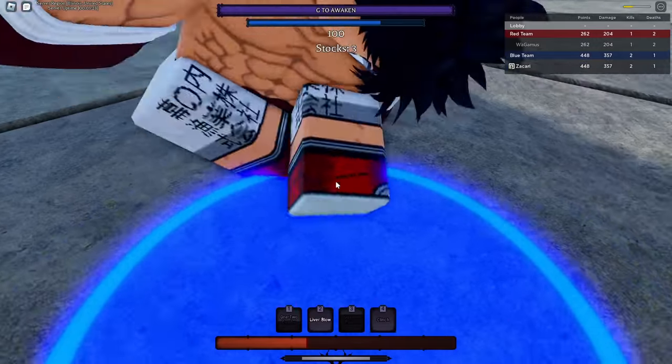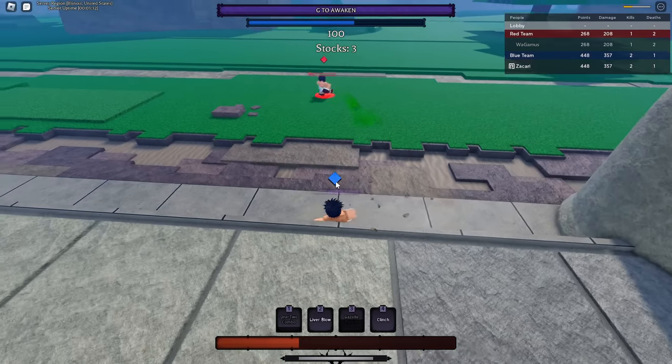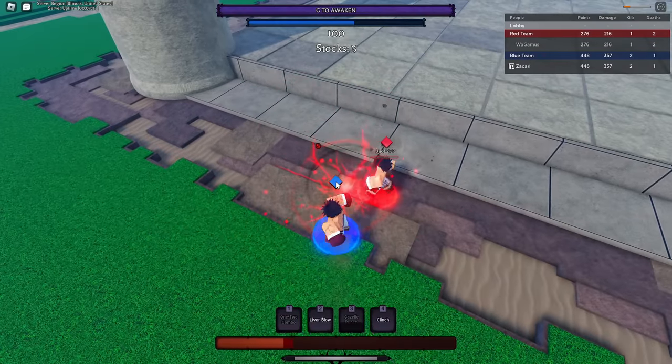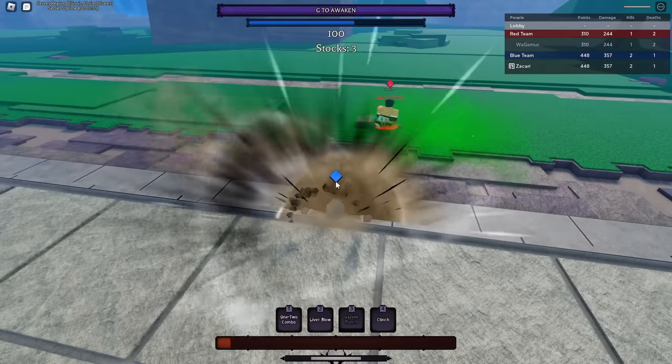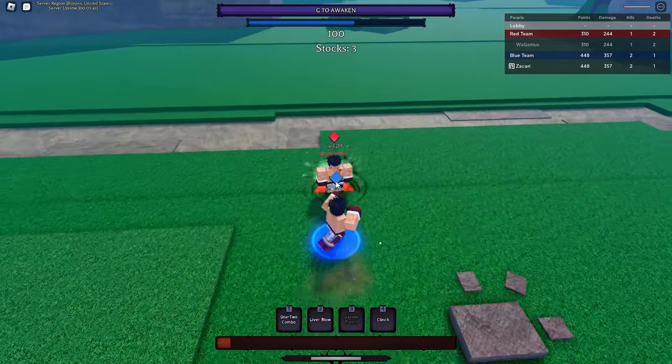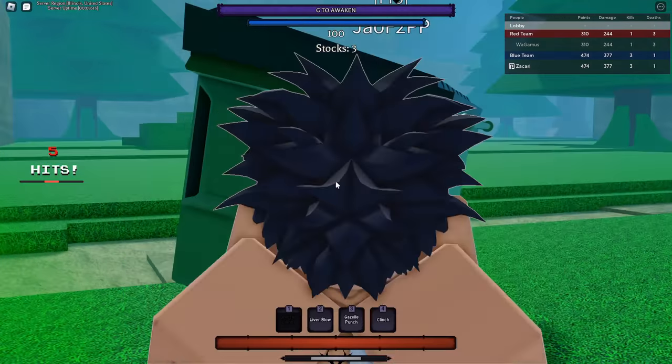Trying to send him at the wall, alright good. Should I awaken now? I don't really want to awaken first but I'll do as I must. I tried to PB his evasive. Oh my goodness, this guy is running me up.